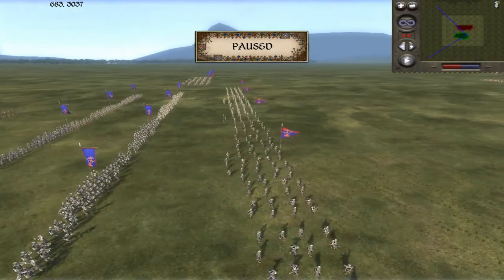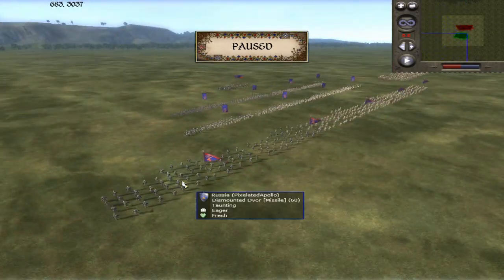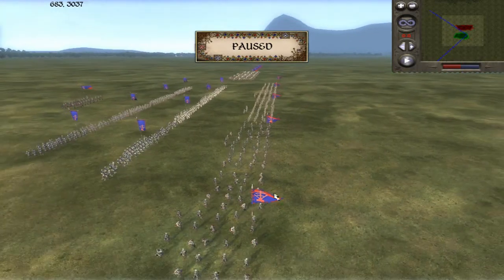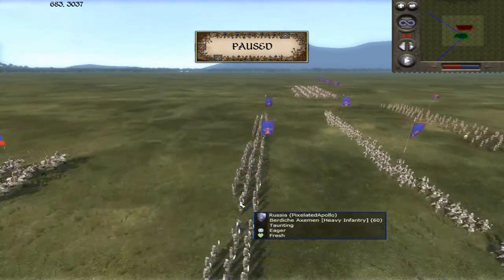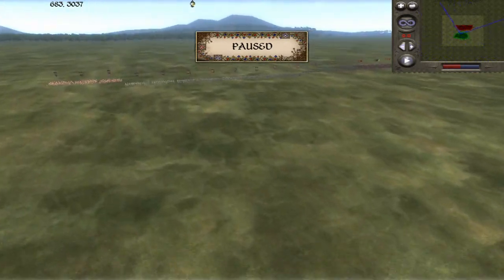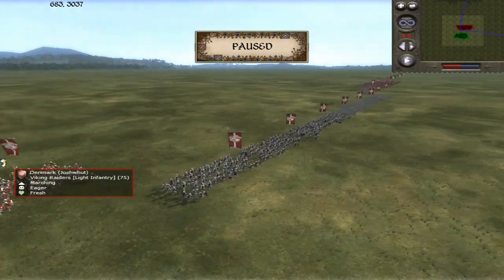Hello everyone, it's Apollo here with a 1v1 subscriber battle. My opponent wanted to play against me and we've got the same Russian setup I had in the last video. I've got five units of dismounted Devore, four units of dismounted Boyarsons, four units of Bardiche axemen, four units of Sar Guard, and a general's bodyguard.